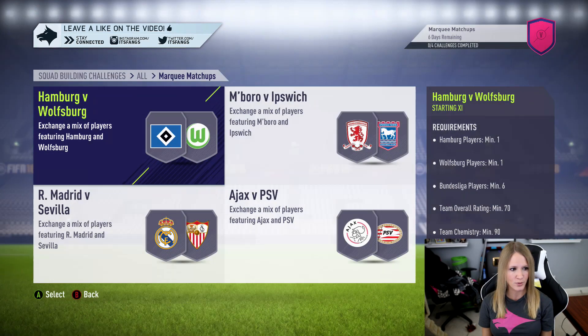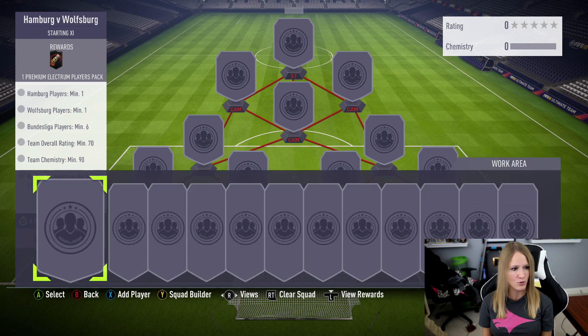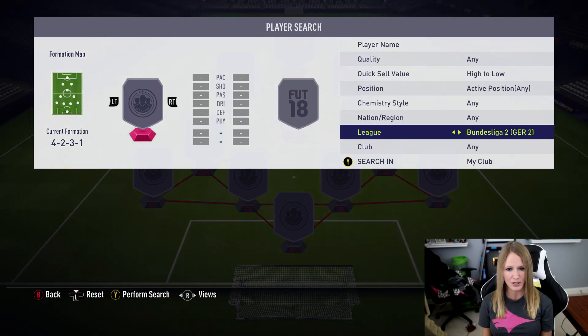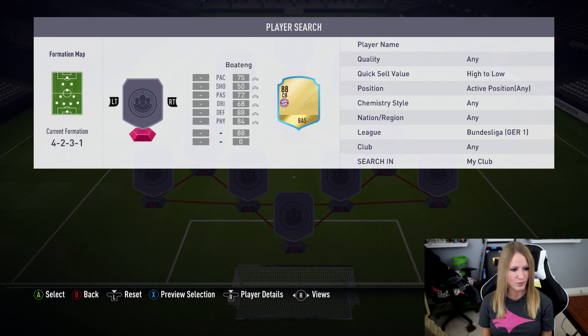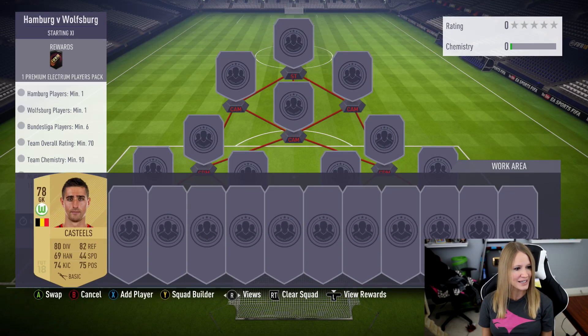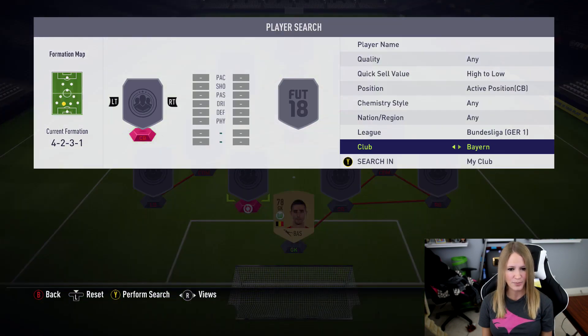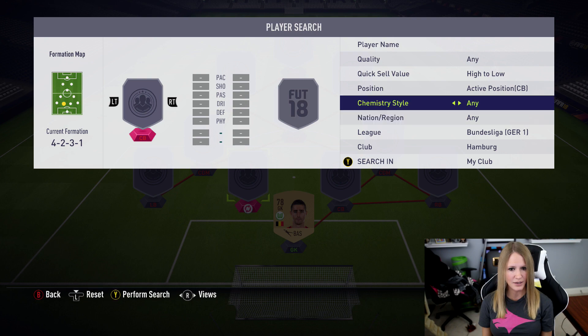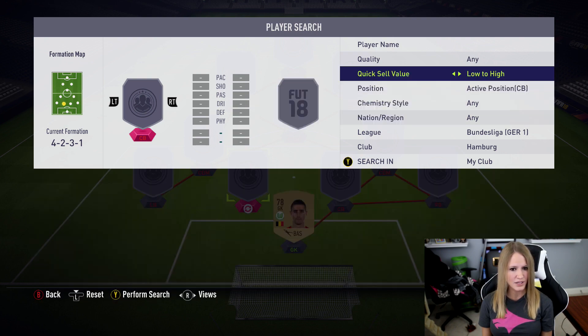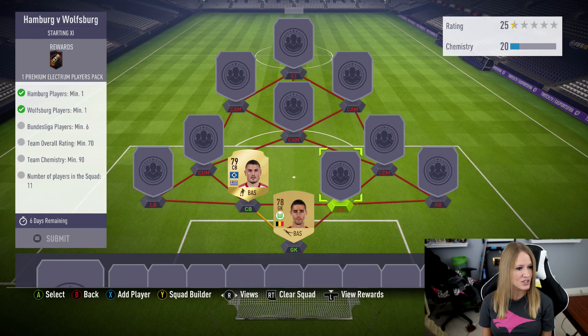We got Hamburg versus Wolfsburg coming in hot. We're trying to get everything we can out of this because we want to get good packs. We're gonna move over to the Bundesliga — we get Wolfsburg players. We'll just do it right here. We need to have at least one. The rating needs to be overall 70, so we're gonna go from high to low. It was Hamburg, so we have that. Now we just need bonus league players.